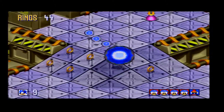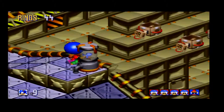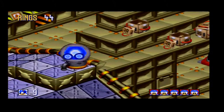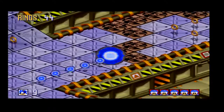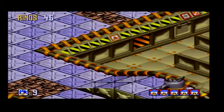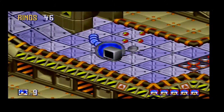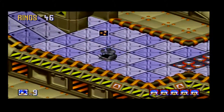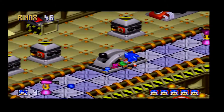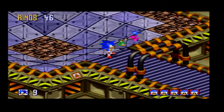The main gimmick of this zone is collecting flickies located in various corners of the zone in giant capsules. They're easy enough to find and this is probably the quickest zone in the game to complete. You only need to find five flickies, because this is Dr. Eggman's base and he just didn't have time to place them in different areas — he's in a rush because we're catching up to him.